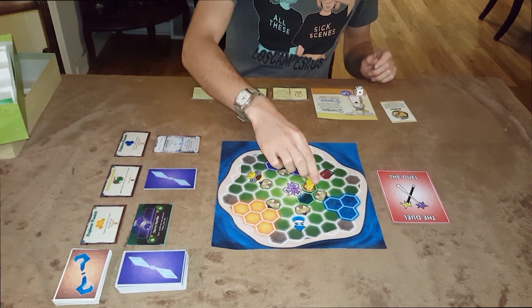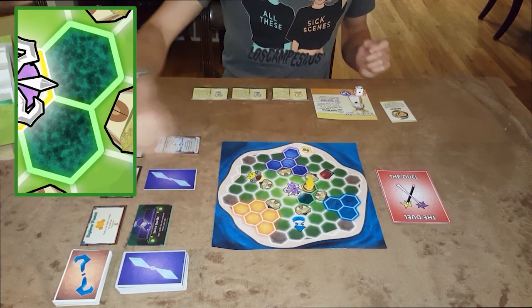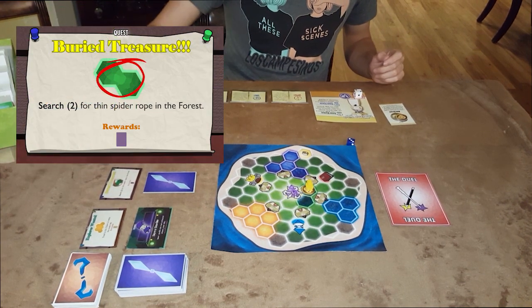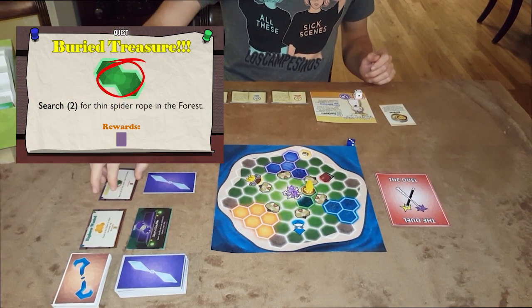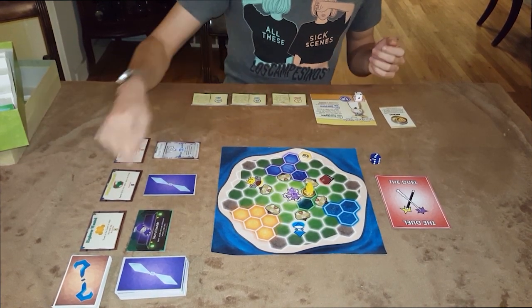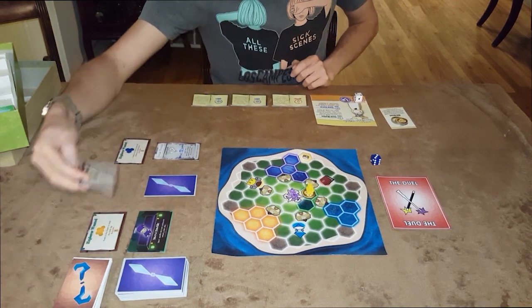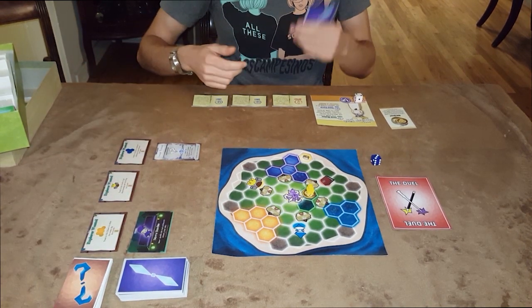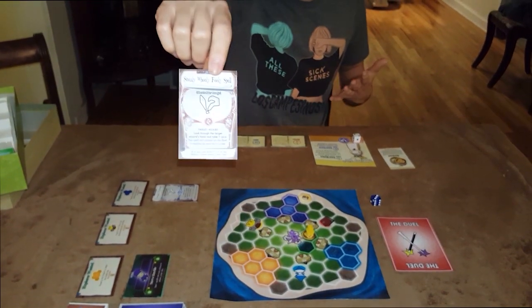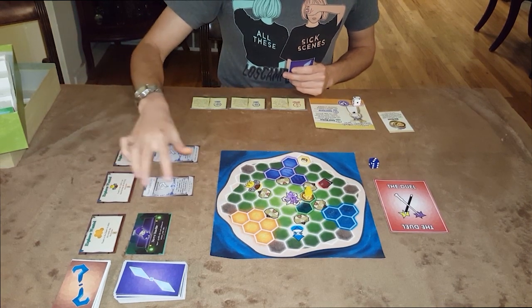Then I could walk into this hex on the sand dune. This is a region, and right now I see there's a quest happening there. There are a few different types of quests — this one is a search quest, so I need to roll a die. If I score high enough, which I did, I find the item in that location. This gets discarded, a new one comes out, and I get this reward card. This is an instant spell, one I can play in reaction to other people. Then a new quest reward comes out to match this.